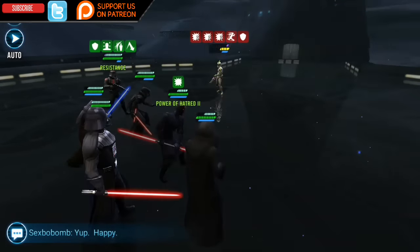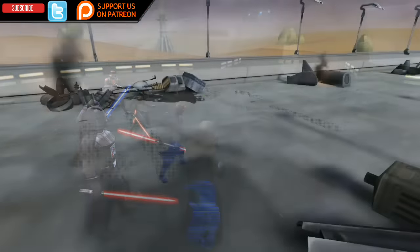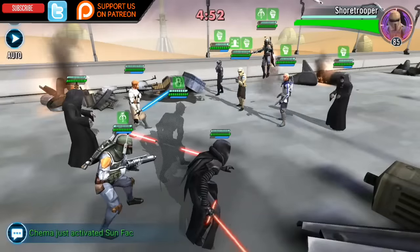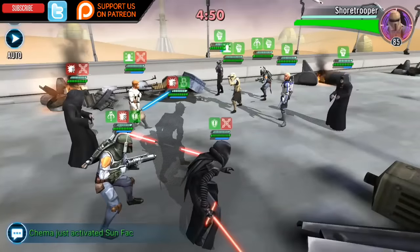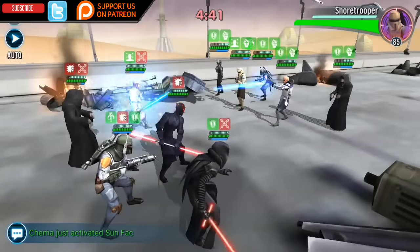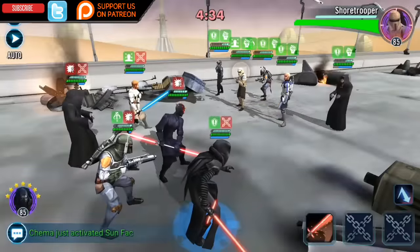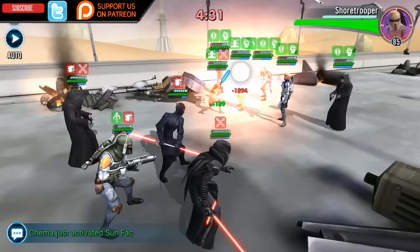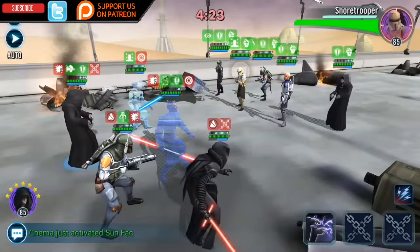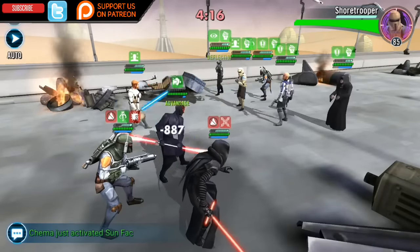For example, if your Darth Maul had 200 speed when you entered the battle, that would be multiplied by 1.25, giving you an opening speed of 250 on Darth Maul. Another example: if Emperor Palpatine under a Darth Maul leadership had 220 speed, multiplying by 1.25 gives an opening speed of 275. So you take your Sith character's speed, multiply by 1.25, and that gives you their total opening speed for the first turn.